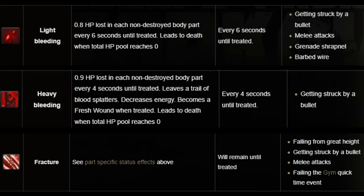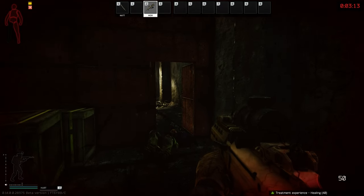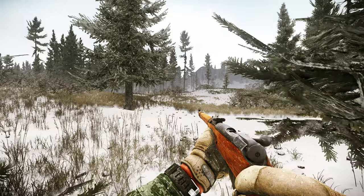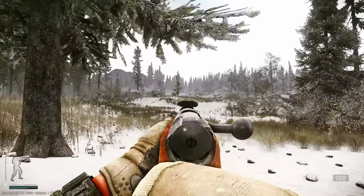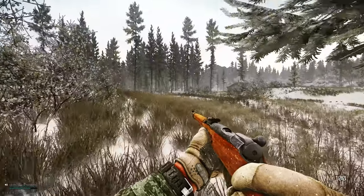A fracture - the best way to think of it is like a broken leg or a broken arm. If you have a leg that's fractured, your character is going to be walking around like he's on a peg leg. If you have a fractured arm, your accuracy is going to be bad, your weapon is going to sway, and your recoil management is going to suffer.